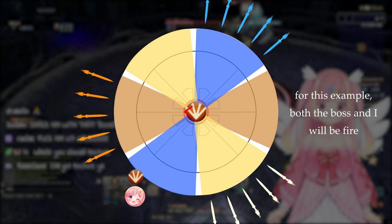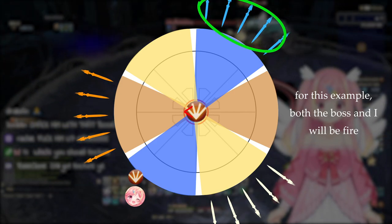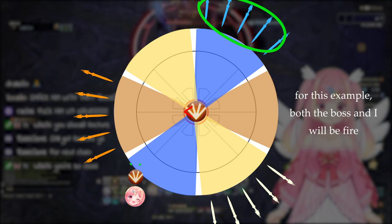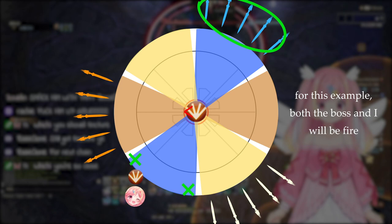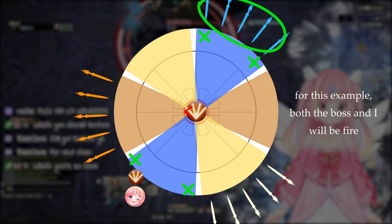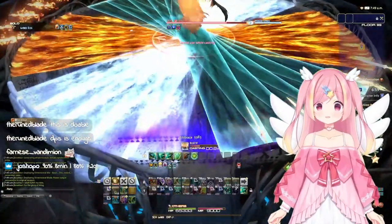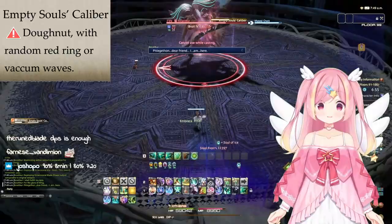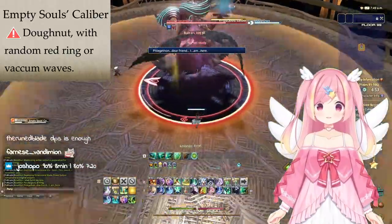To accomplish this, look for the swords of the element you want to get hit by, then either go opposite to them, standing just off to the side of one of the other swords, or just stand directly in front of one of the swords if you can make it there. Right after this mechanic resolves, the boss will use a random Calibur skill — get ready to go in or out.